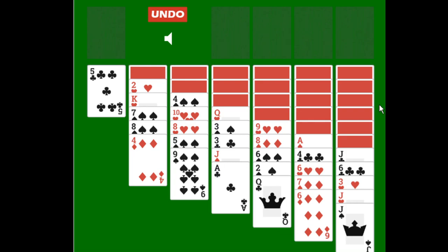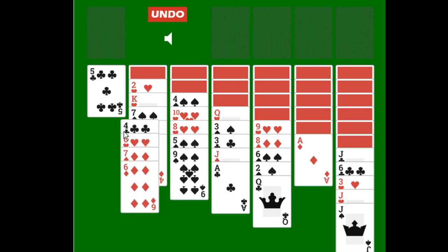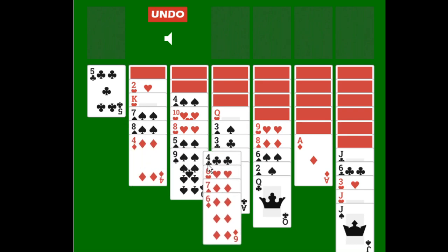In terms of playing the game, on the tableau you can play a card that is 1 rank higher or 1 rank lower of the same suit. An entire group or pile of cards can be moved as well, and what was just said also applies to a group of cards — if it is 1 rank higher or 1 rank lower of the same suit.